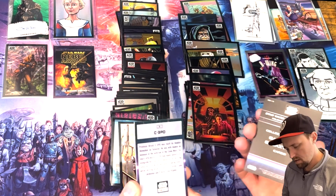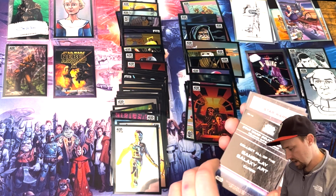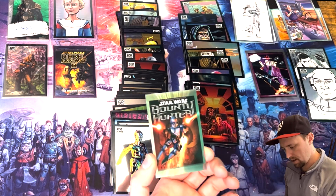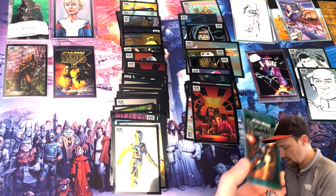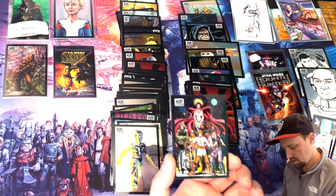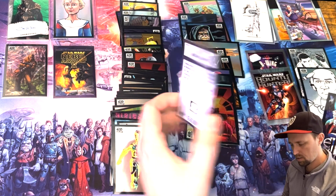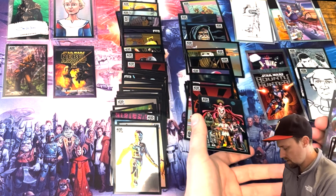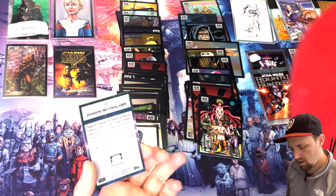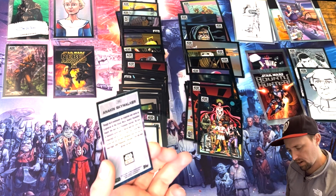C-3PO — gameplay galaxy art card, bounty hunter. Refractor of the actual box art — that's a beautiful card, very cool. And the last card is Anakin Skywalker number 100 — very cool.